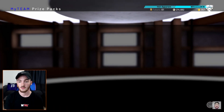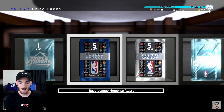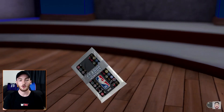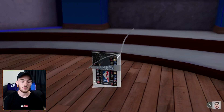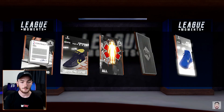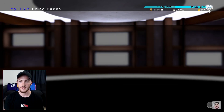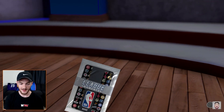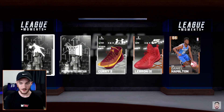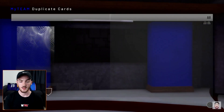We have the moments packs and then five diamond packs. If I get a Paul George, I don't know what the hell I'm gonna do for real. Straight bronzes — that is an extremely bad sign. PG, please be hiding in one of these packs. These are not good pulls.